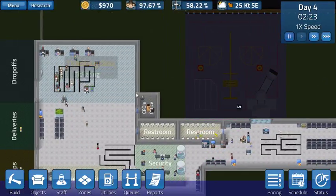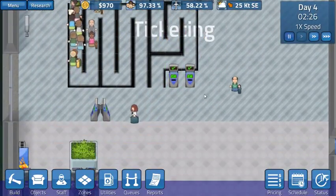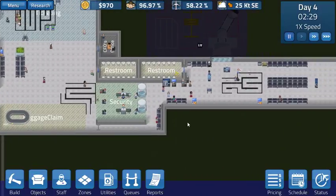People getting their tickets - lines are still moving really, really well. People aren't getting backed up here. I think these two extra kiosks helped. I think we got plenty of those for right now to accommodate what we got coming in.